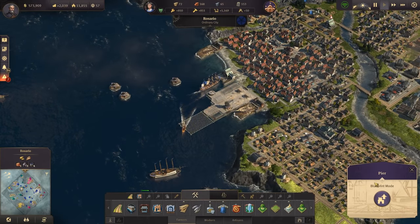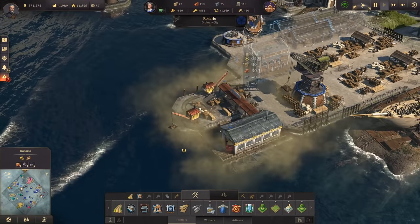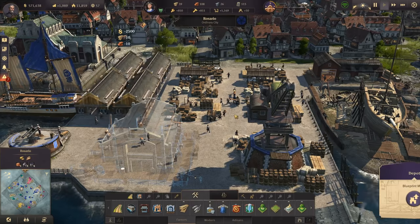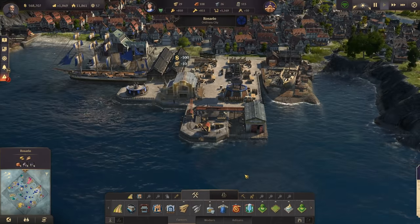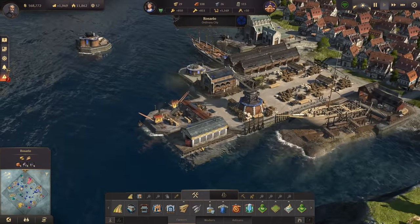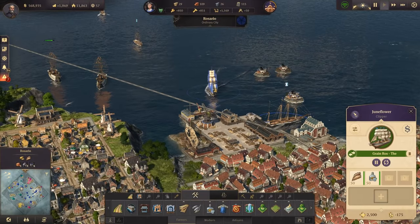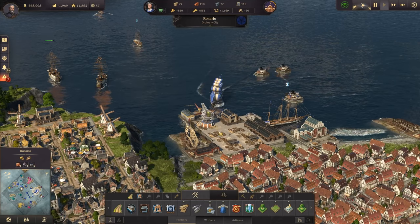We can build the pier now — it costs 40 windows, which is insane, but we'll have a beautiful little area below the marketplace, a harbor area that is growing. And what we can see is the next clipper coming in, so we can now have two ships docked here at the same time.